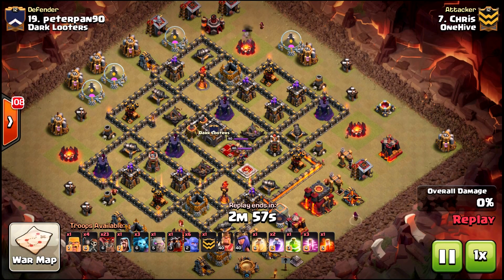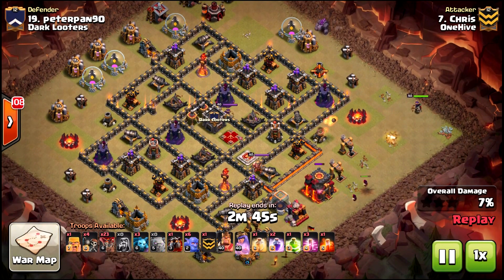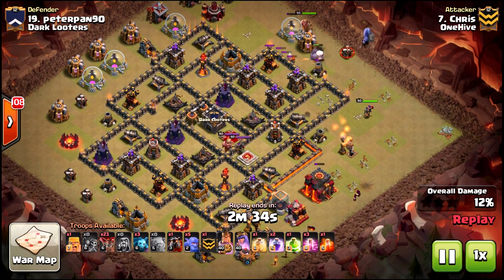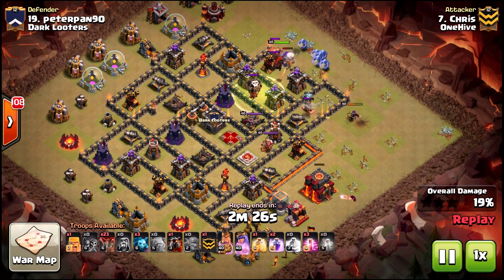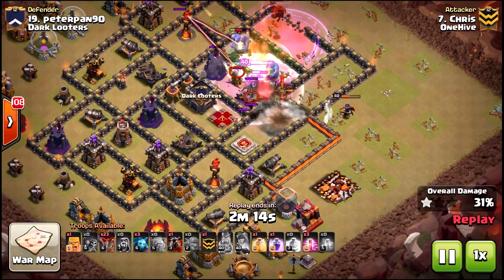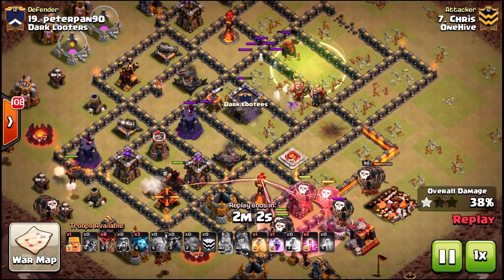He gets a wizard going in, and the plan for the opening was tweaked a little bit. Chris decides to put the queen on the opposite end using a golem and BK to get the air defense as well as three archer towers, while the queen by herself is going to strong-arm the second air defense on the bottom. This entry also ended up getting two teslas as well as the expo and the queen.